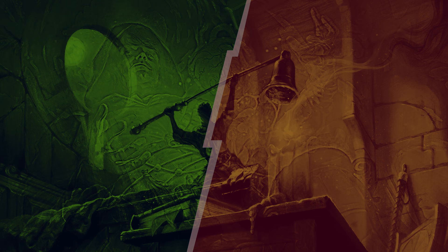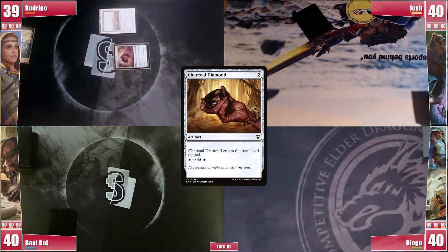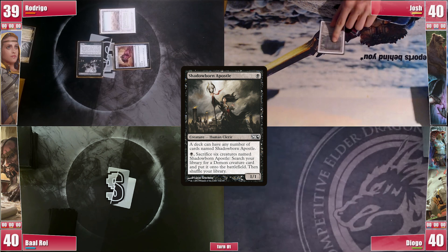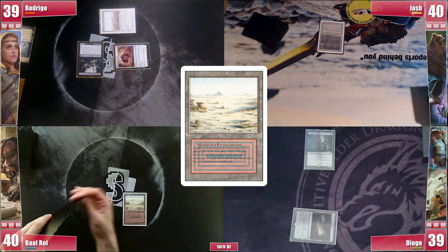Rodrigo starts the game by playing a Windswept Heath and cracking it to find a Scrubland. With that he casts a Dark Ritual in order to cast a Charcoal Diamond, and with the last floating mana he casts a Shadowborn Apostle, to much surprise from the table. Josh draws for the turn, plays a Bayou, and passes without even casting his Dark Ritual, as he just found a Vampiric Tutor. Diogo plays a Nurturing Peatland and casts a Deathrite Shaman, passing the turn. Baal plays a Badlands and casts a Mana Crypt, follows it with a Sol Ring, and then casts a Grim Hireling, ending his turn.